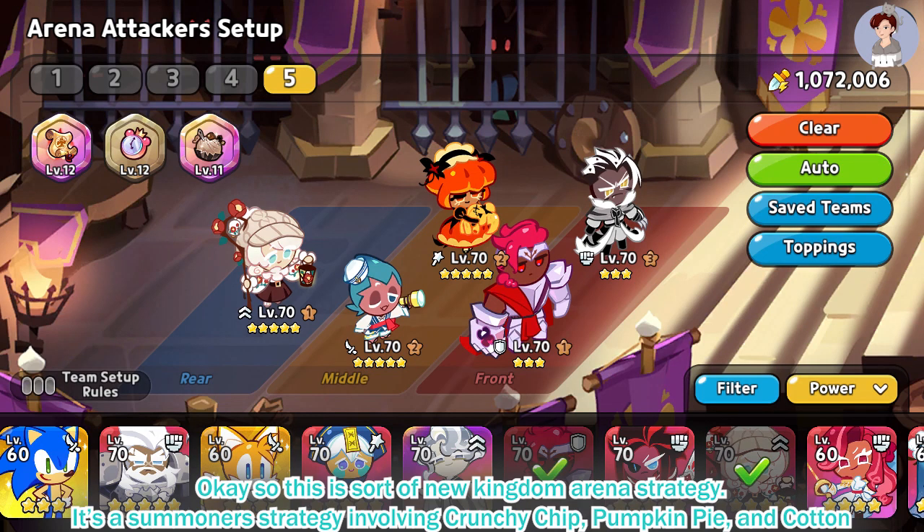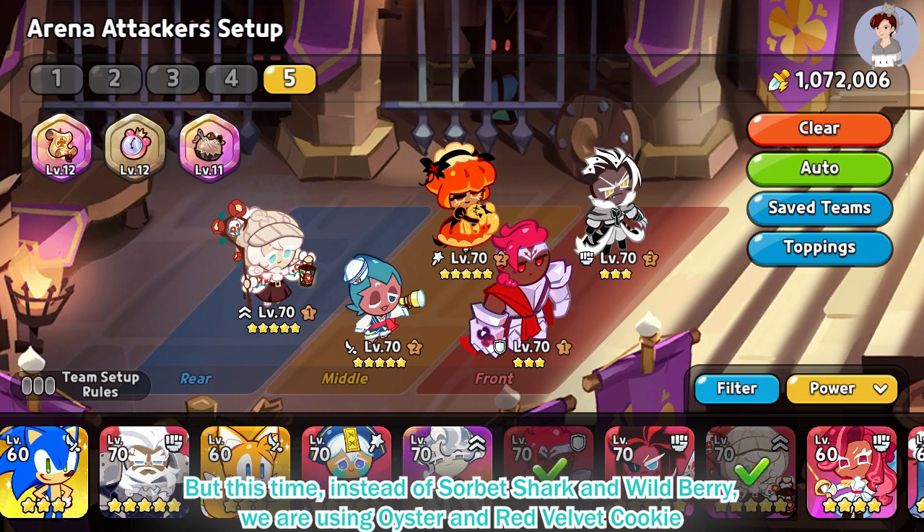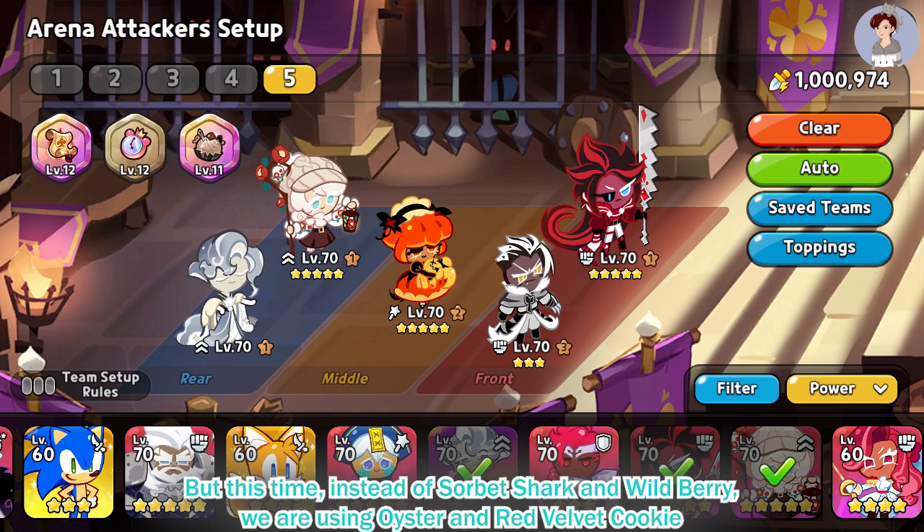This is a New Kingdom Arena strategy — a summoner strategy involving Crunchy Chip, Pumpkin Pie, and Cotton. But this time, instead of Sorbet Shark and Wild Berry, we are using Oyster and Red Velvet Cookie.